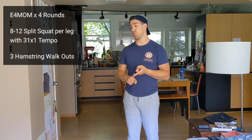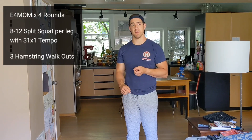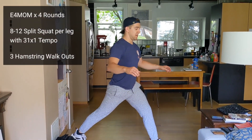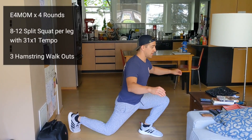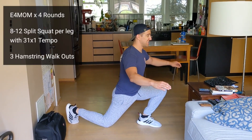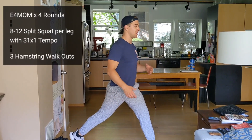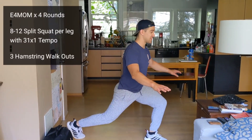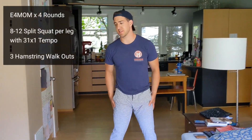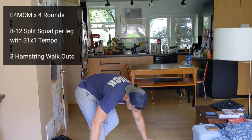Your sets are going to be eight to twelve split squats on each leg. You can hold a weight if you'd like. The tempo is three-one-zero-one, which means three seconds down with a pause at the bottom and at the top — three, two, one, up, three, two, one, up. You could hold a heavy bag or a weight at home, but honestly if you go 12 reps with that really slow tempo while squeezing and bracing the whole time, that's going to be plenty for a lot of people.